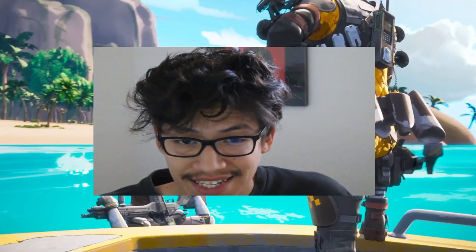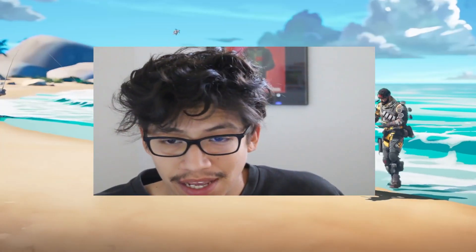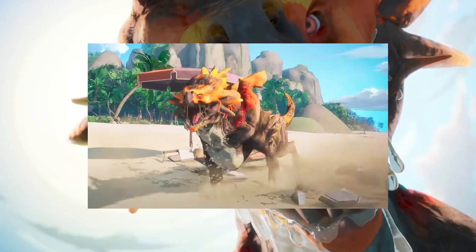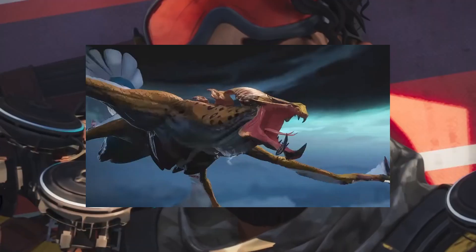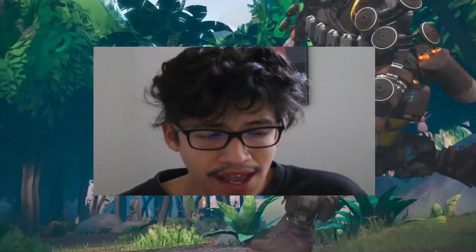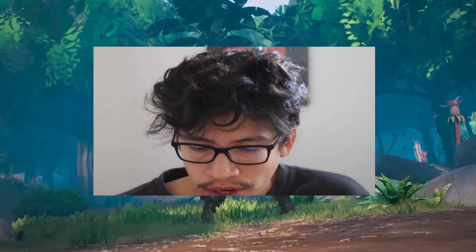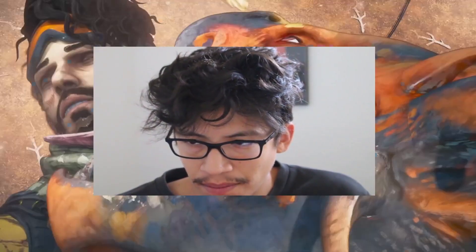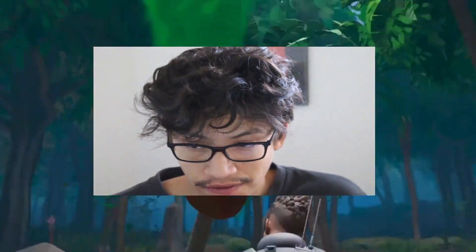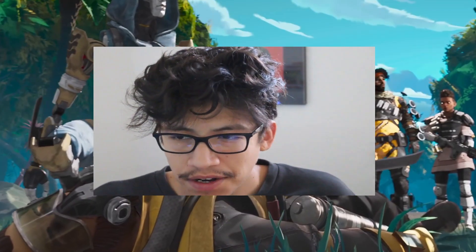We also saw the types of animals that are going to be on the island — pretty creepy. We're going to have some big spiders, prowlers, and flyers. The only new one we haven't seen before would be the spider. They probably won't be roaming around — more likely in set locations on the map. It's going to be interesting when the circle ends near them and you have to fight in those areas.